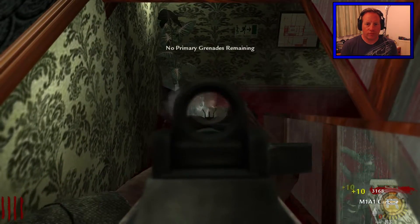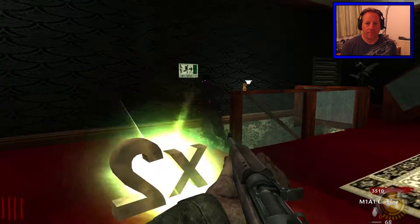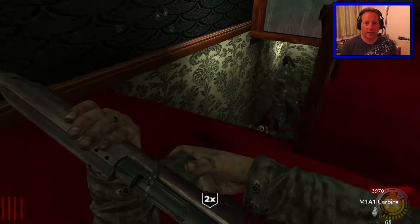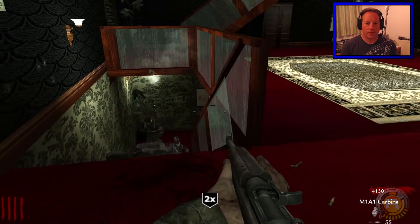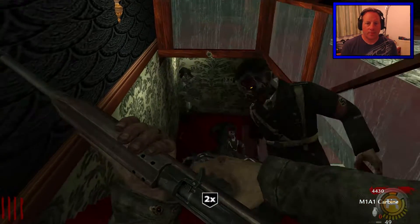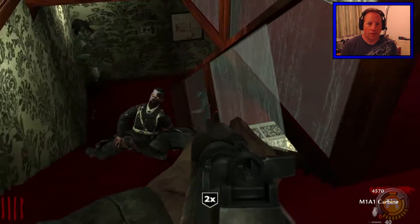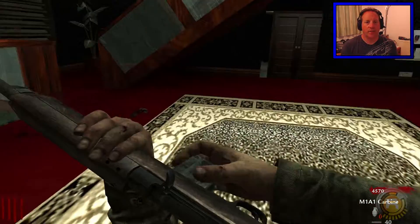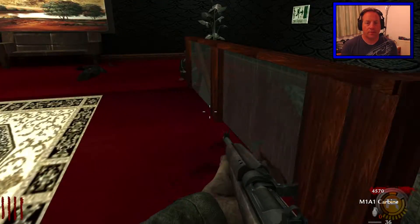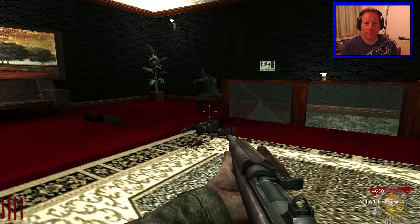I haven't got any more grenades now so I am stuck. I've got a couple of points — I don't like getting hit by these zombies. We've got crawlers! There's one more, two more — oh there's more! Let's get rid of them. There's another crawler. Right, so we've got a window there.